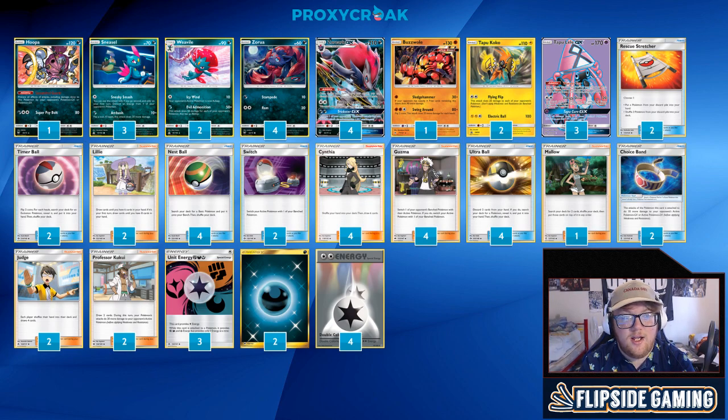Zoro Rock — I'm slightly over 50-50 right now versus Zoro Rock. Normally Weavile was bad versus Zoro Rock, but let's say they have a Lele, a Zoroark, and a Lycanroc — that's 3 abilities, so you're doing 150. Add Choice Band and Kukui, that's 200 — you're one-shotting their Lycanrocs. If they knock out either a Zoroark GX or a Koko and a Weavile, you can go in with Sledgehammer to take 2 prizes off one of their Zoroarks, and then you're only 2 prizes away from winning. Zoro Rock is absolutely winnable and it's actually a pretty fun matchup to play on both sides.